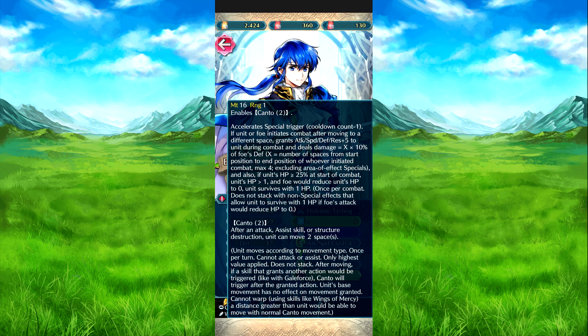If the unit moves to a different space before attacking, they get attack, speed, defense, and res plus five during combat, and deal bonus damage equal to X times ten, where X is the number of spaces moved from start to end position. The maximum is four, so the maximum bonus damage is 40 percent of the foe's defense.